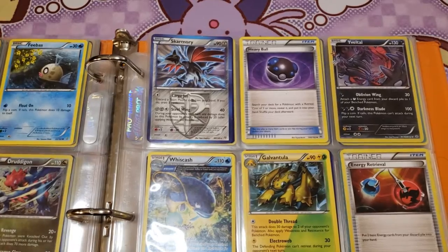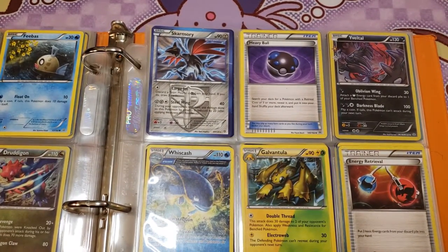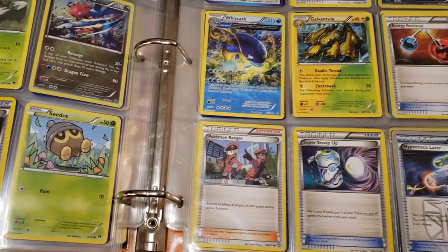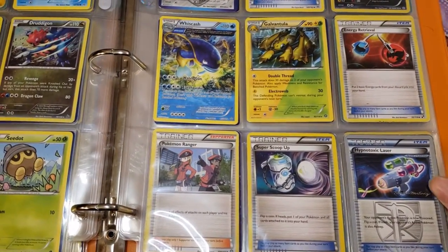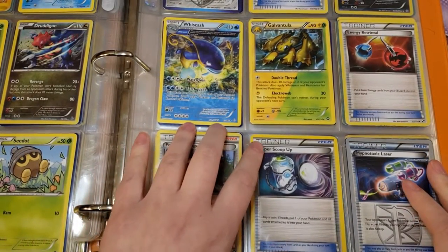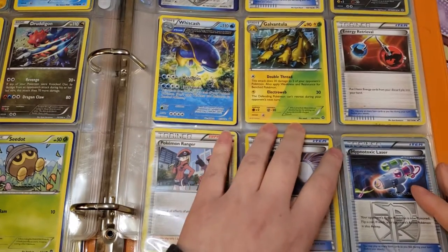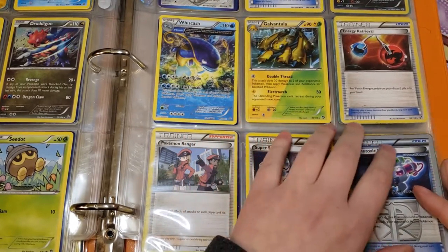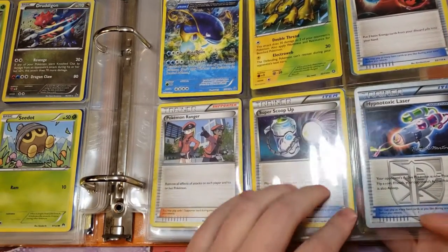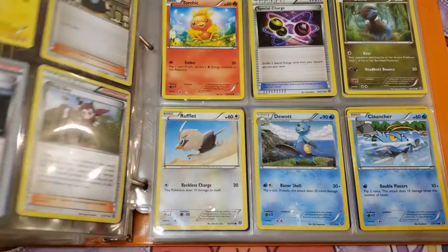There's a Team Plasma Skarmory — really cool card — Heavy Ball, Yveltal. I might have a promo from one of the big sets with Magearna and Volcanion, but possibly not. There's also what looks like a half-art Wishcash, a dual-type Galvantula with Electric and Grass type for Bug, Energy Retrieval, Pokémon Ranger, Super Scoop Up, and another Hypnotoxic Laser — still signed by Patrick Martinez, still 2015.